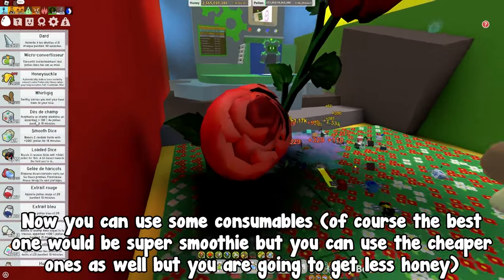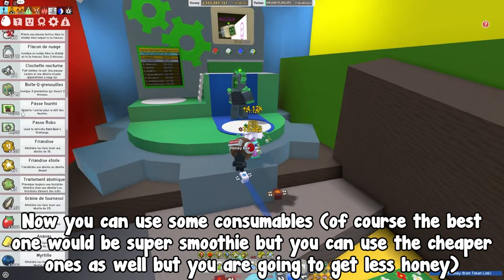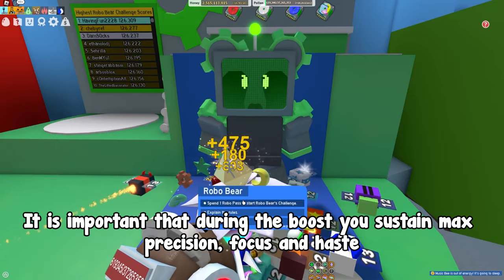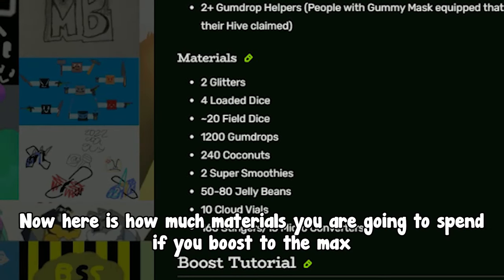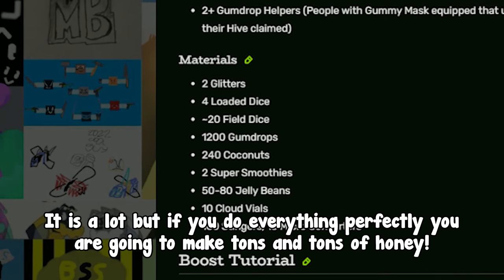I hope you got it. Now you can use some consumables — of course the best one would be super smoothie, but you can use the cheaper ones as well though you are going to get less honey. It is important that during the boost you sustain max precision, focus, and haste. Here is how much materials you are going to spend if you boost to the max — it is a lot, but if you do everything perfectly you are going to make tons and tons of honey.